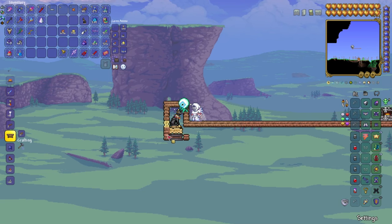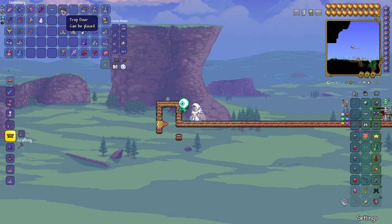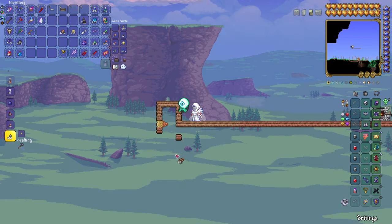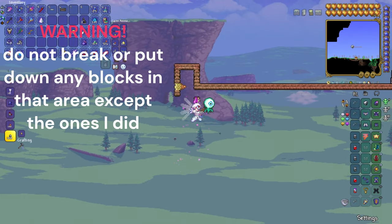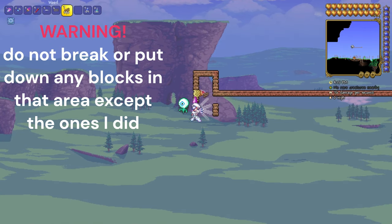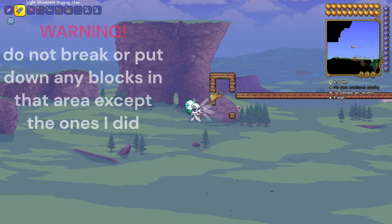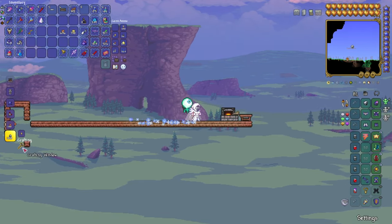Pretty much like this. You can't see the bass statue anymore but it's still there. Then you add a few blocks there, break that, and then you have to place a door down there. I don't have a door so I'm going to craft one real quick.